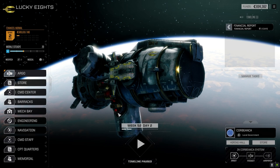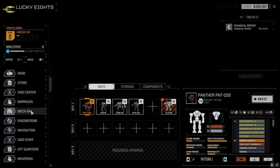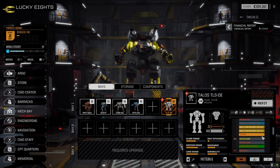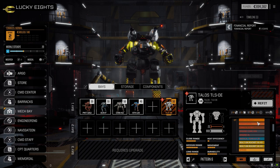Hey everybody, welcome back to the channel and another episode of It's Jenkins. This episode is brought to you by Quicksell's Double AC2 - you never lose with Double AC2s. So last episode we picked up a Talos Omni, which we need to refit and rebuild. It had a really weird collection of stuff - kind of set up to be a melee mech but also had a stumpet cannon and a light PPC plus capacitor.